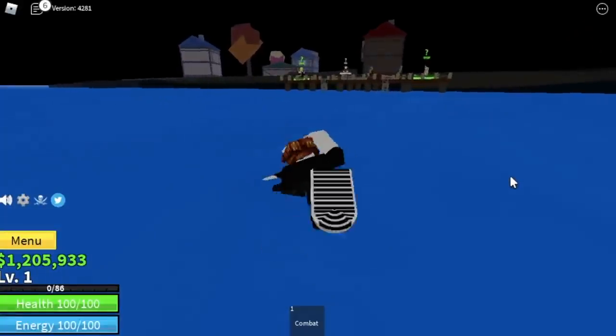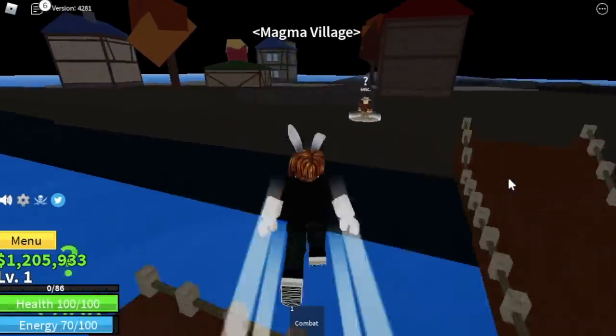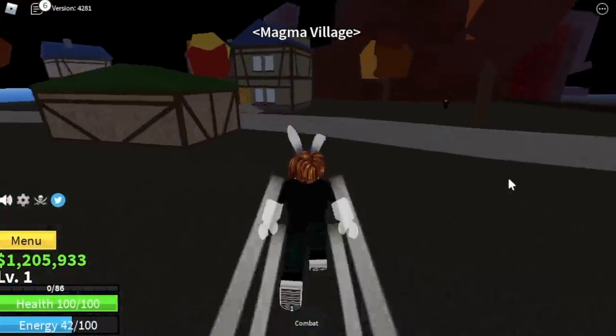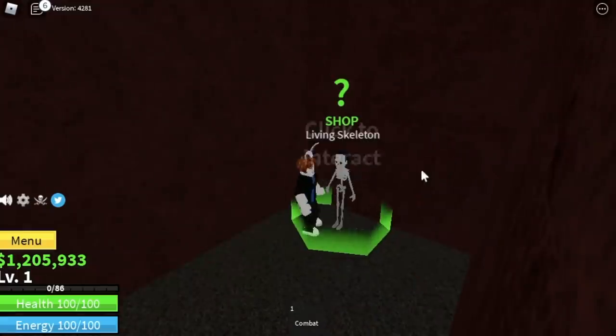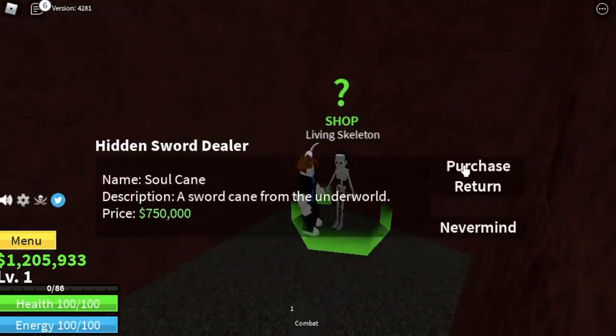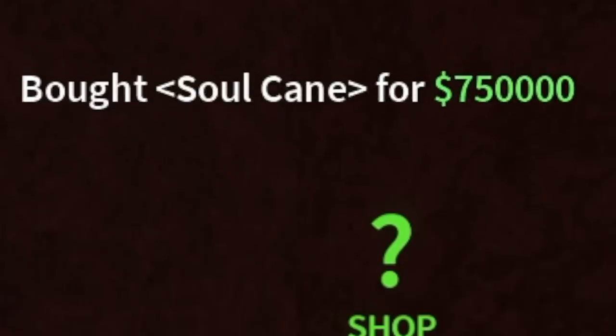For those who don't know, the Soulkane is located in the Magma Village. There is no level requirement. You can find it here and it costs 750,000 Belly.